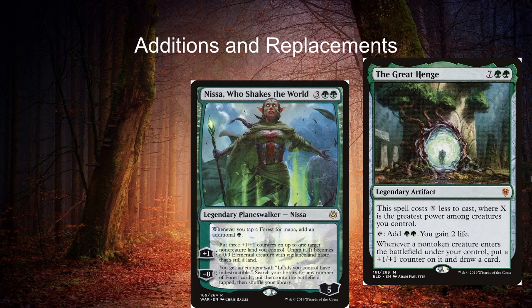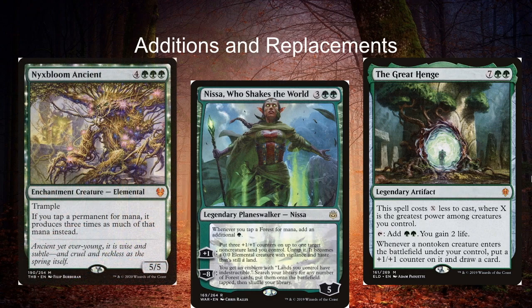In this deck there are 30 forests, so Nissa's ultimate puts out a pretty good amount of mana. The problem with Nissa is after a board wipe you're losing your lands, so it hurts extra badly. Nyxbloom Ancient has everything I love about Mana Reflection but it's times three instead of times two — a seven mana 5/5 elemental creature with trample where if you tap a permanent for mana, it produces three times as much of that mana instead. This card is insane with Selvala, Nykthos, or any of the other cards that produce a lot of mana at once.